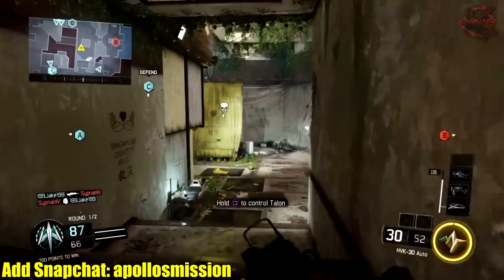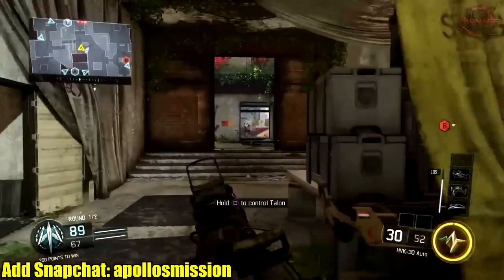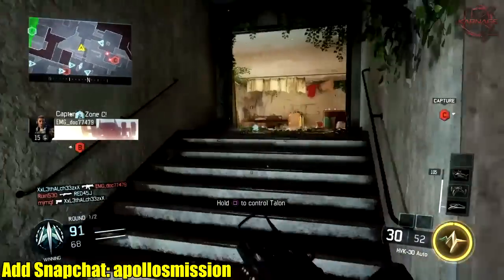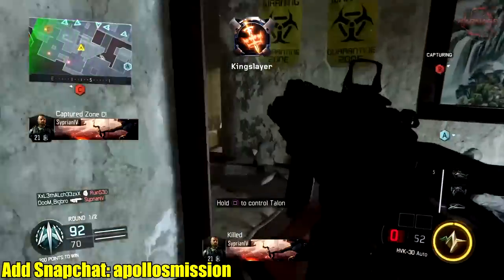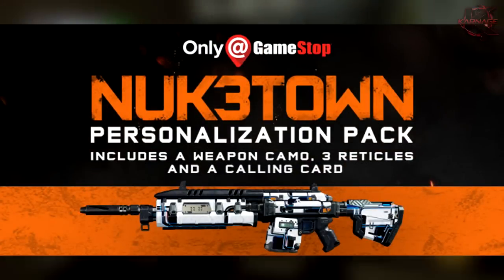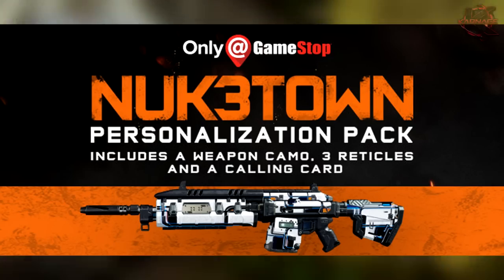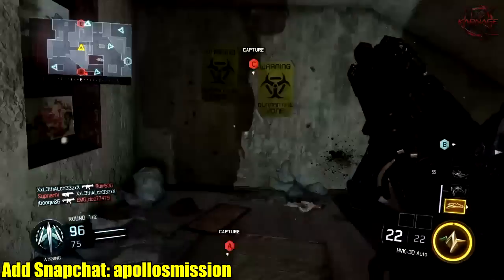There are pre-order incentives and bonuses if you pre-order the game, and one of those happens to be the Black Ops 3 Nuketown camo. If you pre-order the game you get a camo based off of Nuketown — I'll put the image up on screen. It's called the Nuketown personalization pack, including a weapon camo, three reticles, and a calling card. The camo looks pretty cool, clean and slick.